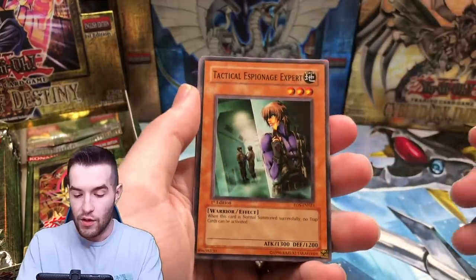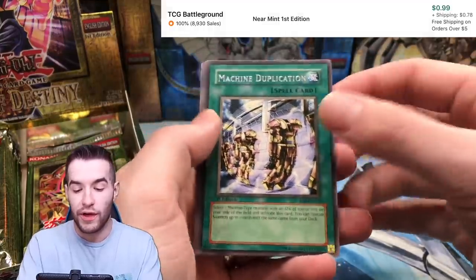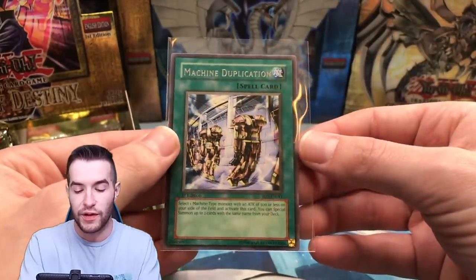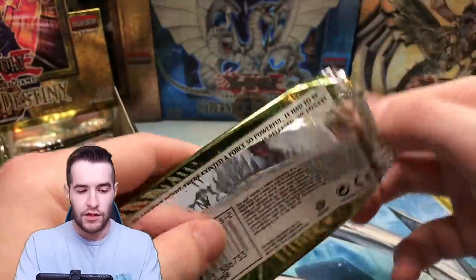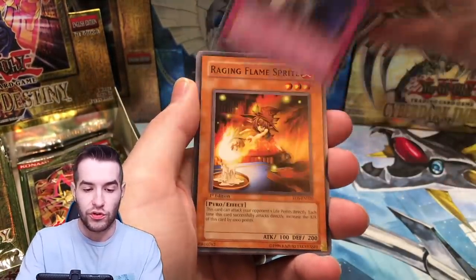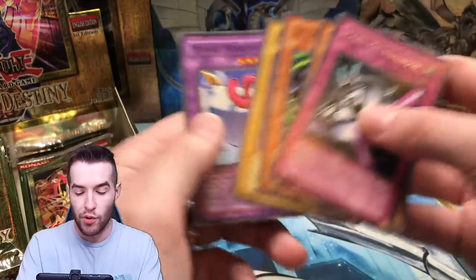We get a Tactical Espionage, Harpy Lady 2, Creeping Doom Manta, Back to Square One. Machine Dupe — that would be a great ultimate rare. And Moki Moki King. We would definitely take that one as an ultimate rare. I have pulled this one before out of Rise of Destiny Special Edition, which was first edition. So far, just one super rare.